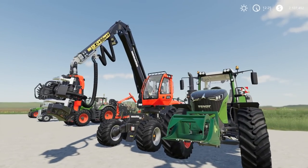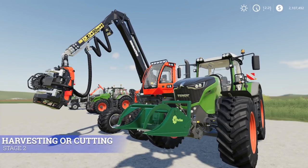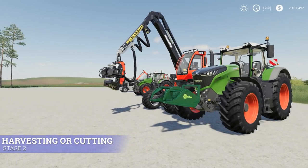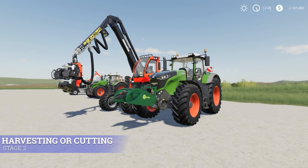Stage two is harvesting or cutting. The first method of harvesting is the chainsaw. I'm using the scroll button — actually the center mouse button — to bring it out. The chainsaw is the cheapest way. If you go into the store, you can go down to Chainsaws. They all do the same thing — it's just preference. They're all the same cost.